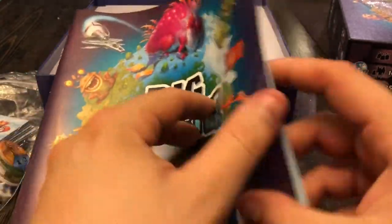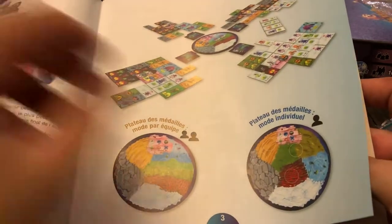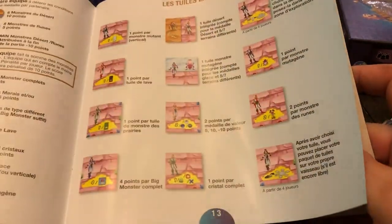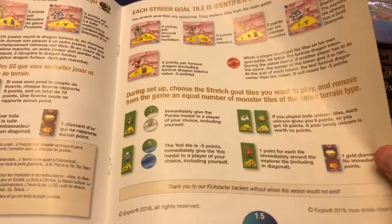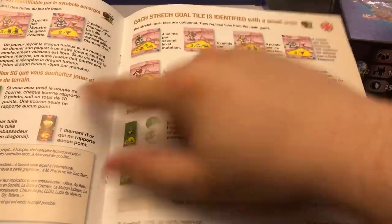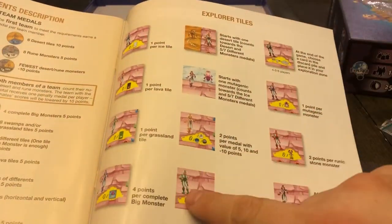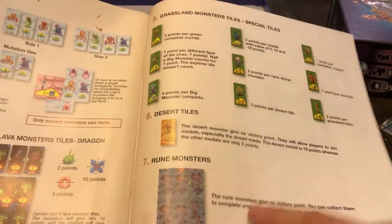You may notice that the beginning of the rule book is going to be in French — this is a French game. If you have the Kickstarter version of the game, it's going to give you all of the different Kickstarter tiles. One thing I really like about the rule book is at the back it specifically tells you what each character does, as well as what each trophy does, and gives a good explanation of what each monster does as well.